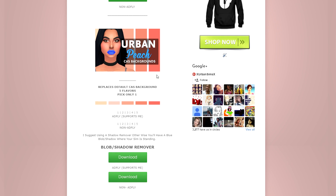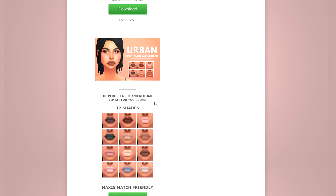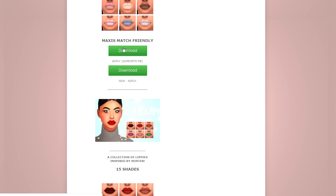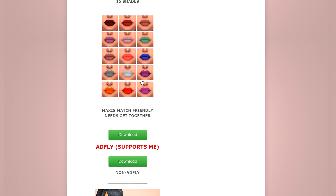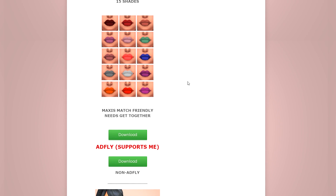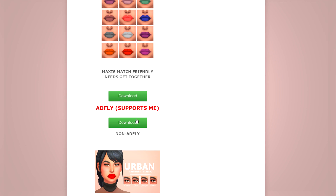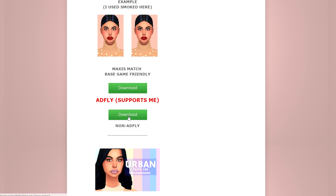We're starting off at xurbansims.com. I have a bunch of different CAS backgrounds and my lip kits, which I use all the time. So we're downloading the Cyber lip kit, the Nude lip kit — I'm not clicking AdFly because it's my own site, but if you'd like to support me hit that button — and also picking up the Winter lip kit and my eyeliners.